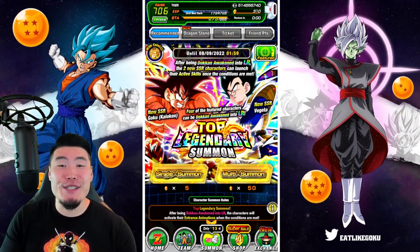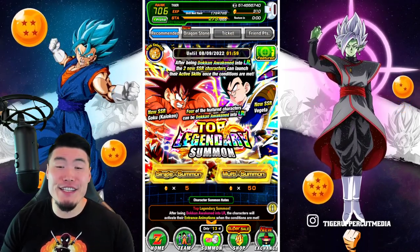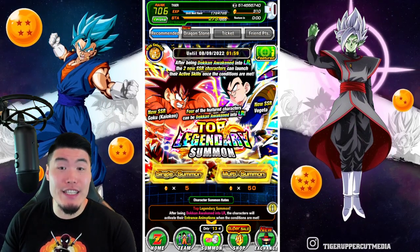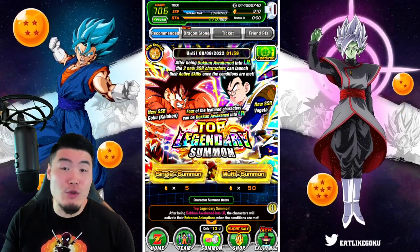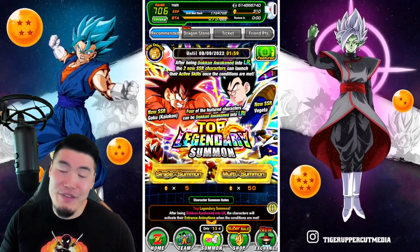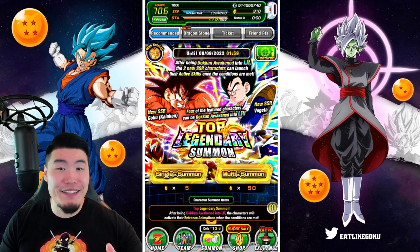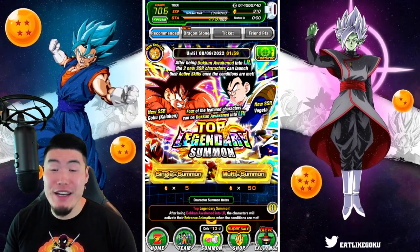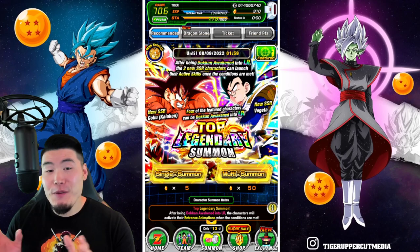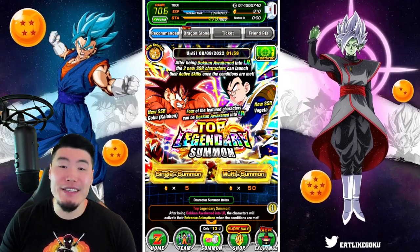Hey, what's up guys? Welcome back to another Dokkan Battle video. Today we are going to be summoning on the new Part 2 Top Legendary Summon Banner for the LR Kalkan Goku and LR Giant Ape Vegeta. Originally I was going to stream these summons, but I thought it might be easier for me to control myself if I just made it a video instead, since I feel like this banner is really bad and I don't want to spend too many stones on it. So I'm probably just going to keep it to this one video. I got the ticket packs, so we'll do the tickets and a couple more multis on top of that with stones.